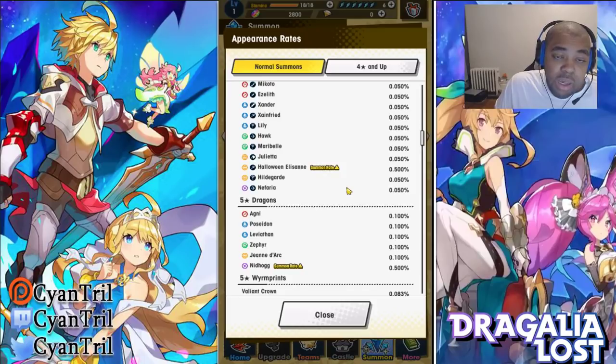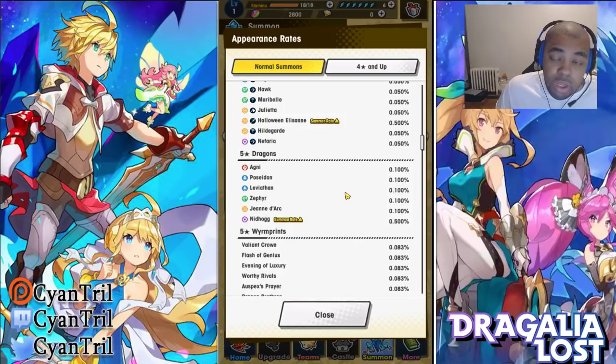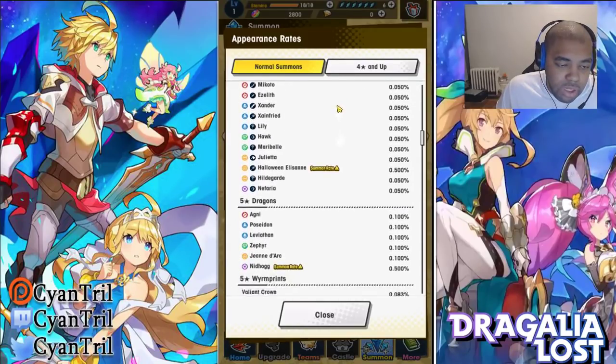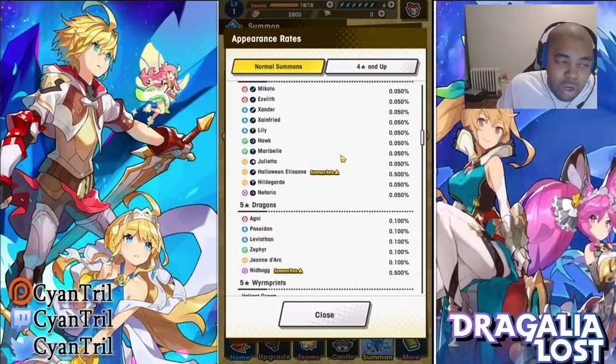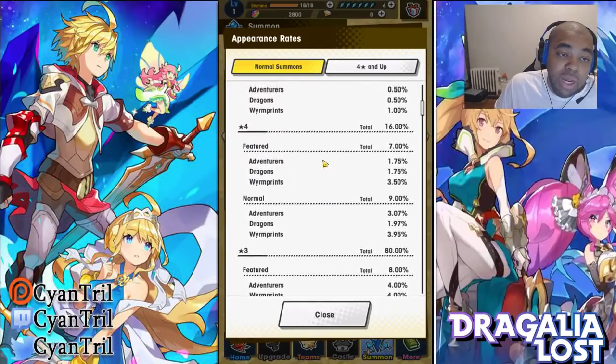This is just normal in gacha games — as the pool gets more diluted with more units, the chance of pulling what you want becomes lower. You can see the normal 5-star dragons (other than the rate-up) are at 0.1%, because there are fewer 5-star dragons overall, giving them a higher individual rate. And wyrmprints have a low rate as well, though nobody wants a wyrmprint — I'll talk about that in another video.